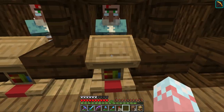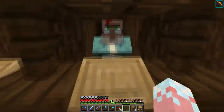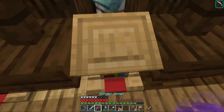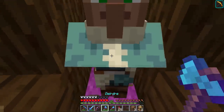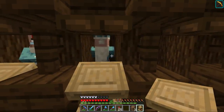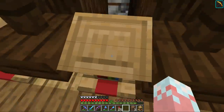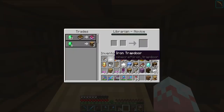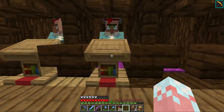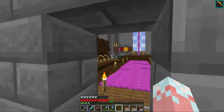You don't click the lectern, you click him. Depth Strider one — I don't want that. All you do to change the trades is break the lectern, he'll lose his librarian, then place it again, he'll get librarian, and then you can check. Smite five — is that good? Do I want to keep that?